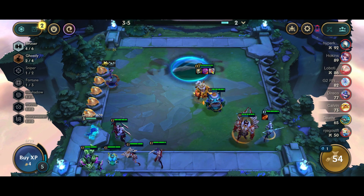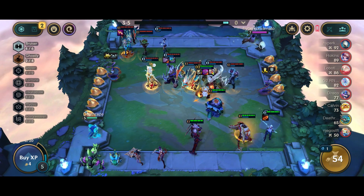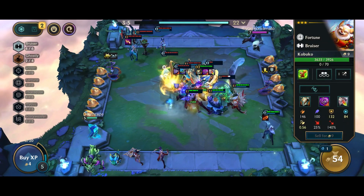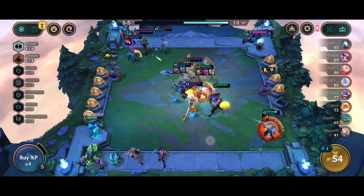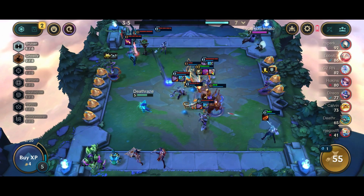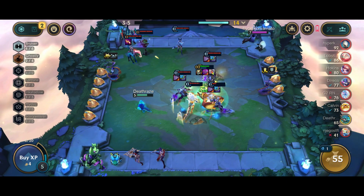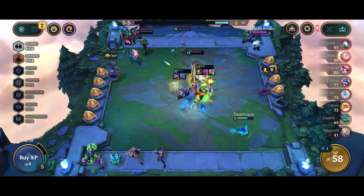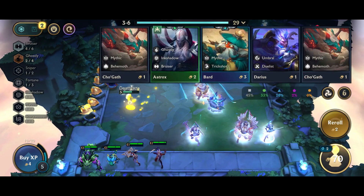This is the strongest board now — Kobuko is never dying from here on. He will only get stronger and will farm me some gold. I end up going six Bruiser with Kobuko as the carry. Look at this guy — he's tanking the whole enemy team, the whole team is hitting Kobuko and he is at full HP. I believe this is because of Redemption and the artifact item I gave him.